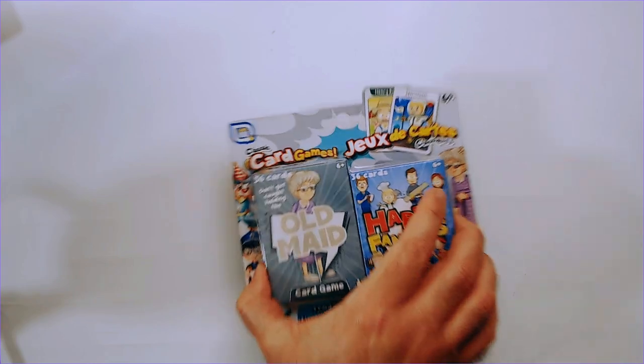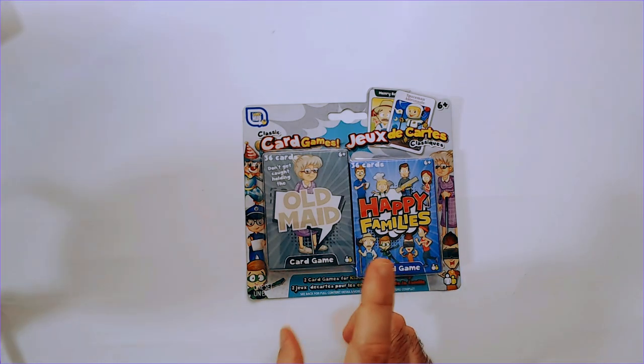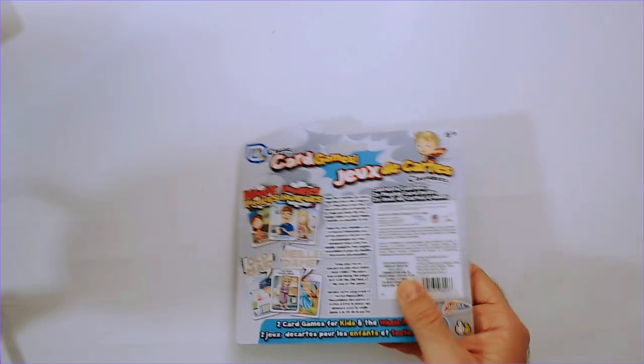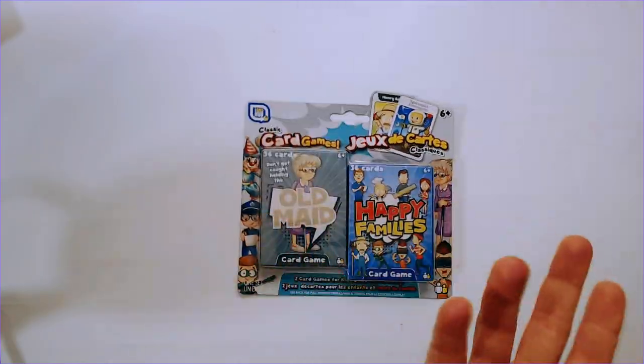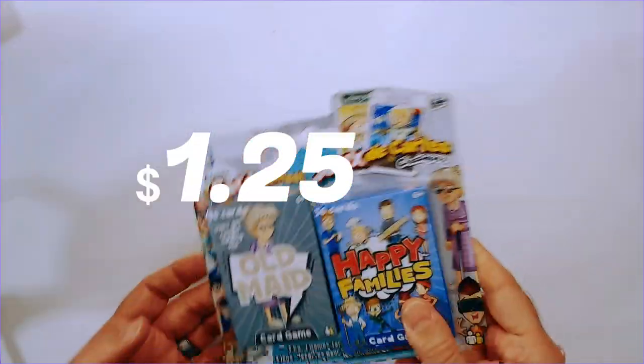Welcome back to Blar. We have some classy card games — a games hub. Found these at Dollar Tree a while back. So we have Old Maid and Happy Families. I was like, what is Happy Families? It tells you on the back: Happy Families is pretty much Go Fish. And Old Maid is Old Maid. So let's open it up and see how the art looks. For a dollar for two card games, it's not bad.